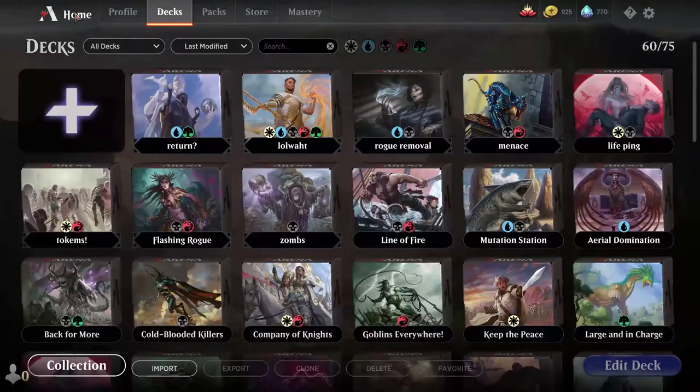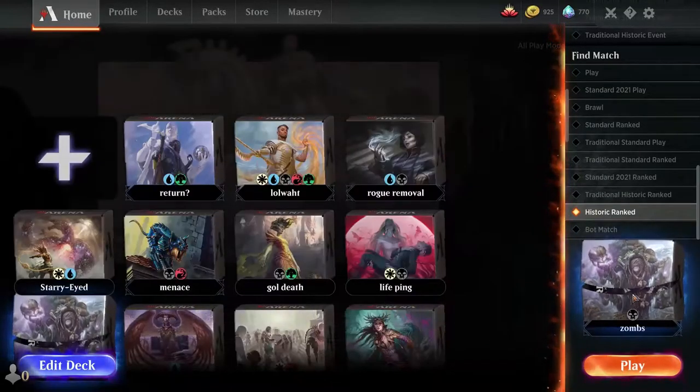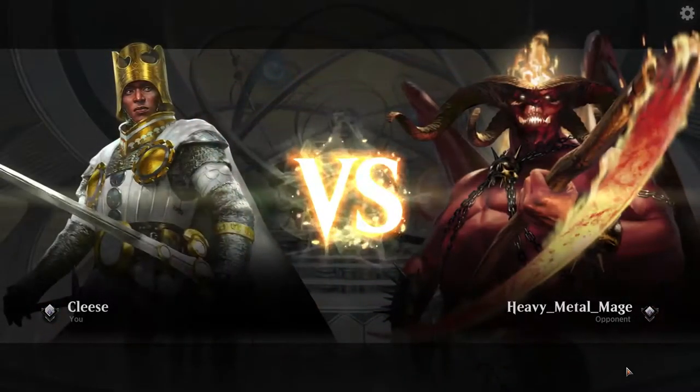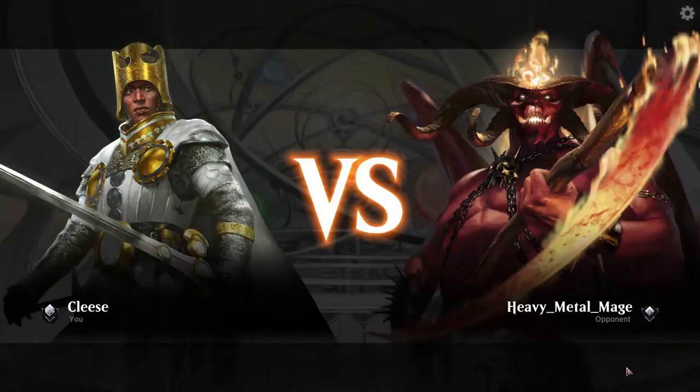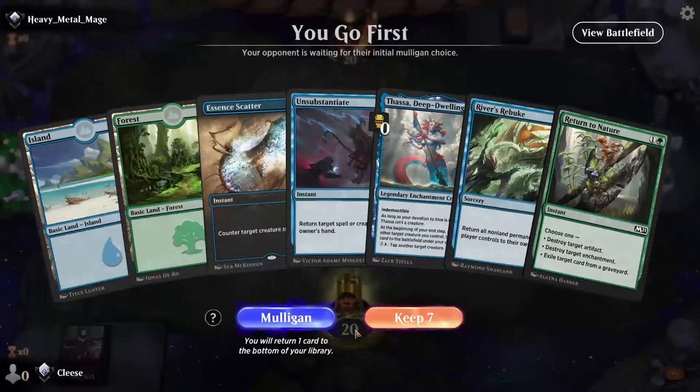So let's see how bad I do. We're going to go to Historical Ranked — not the Zombies, we're trying a different deck. We're up against a Heavy Metal Mage, which seems a very fitting picture. This is a bad start, so I'm going to mulligan. This is a little better — Substantiate's going to go and we're just going to hopefully get another Island.